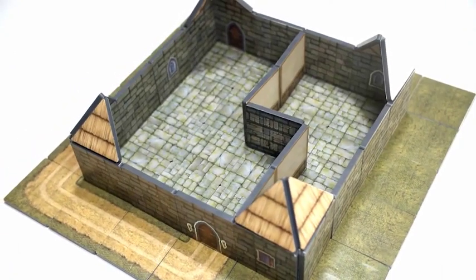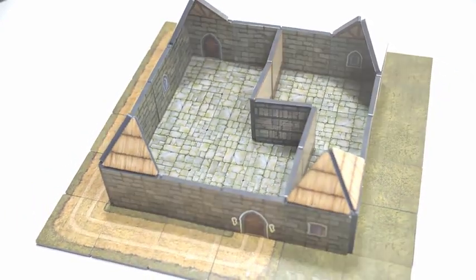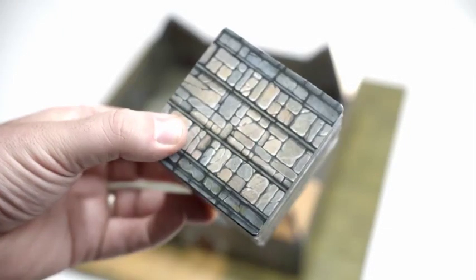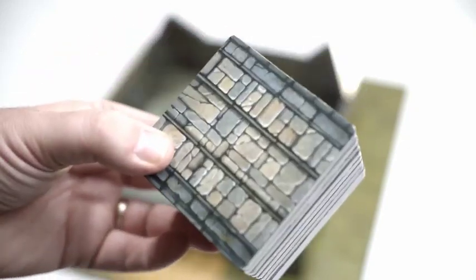MagnaTiles are incredibly easy for game masters to use on the fly. They stack and stick compactly together — a stack of 10 tiles makes a 3x3x3 inch cube.